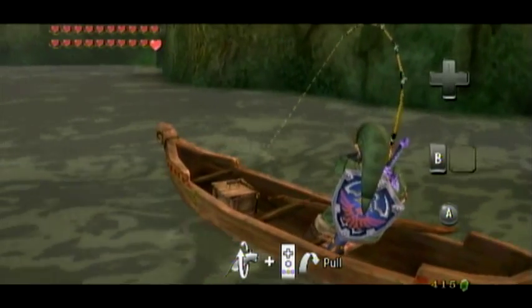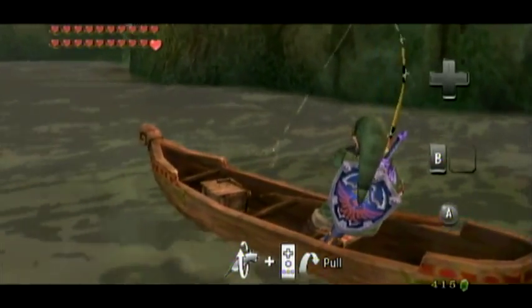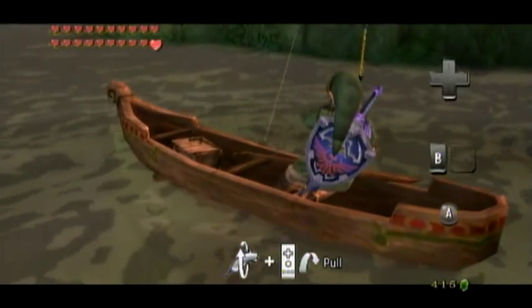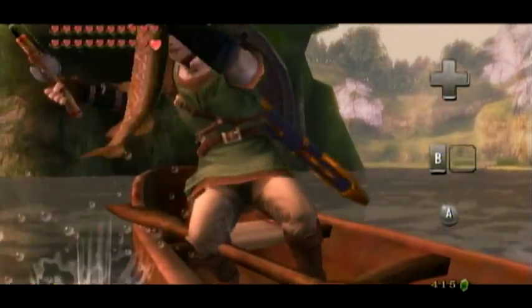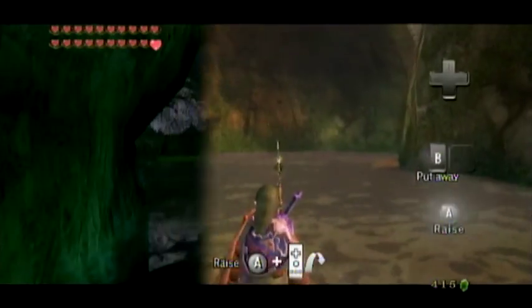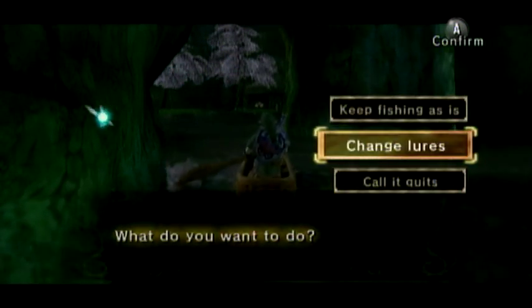For those curious, you don't actually need to spin the nunchuck in a circle — just shaking it up and down seems to work. With those three out of the way, I figured I'd show off the other two lures you get when you rent out the canoe.